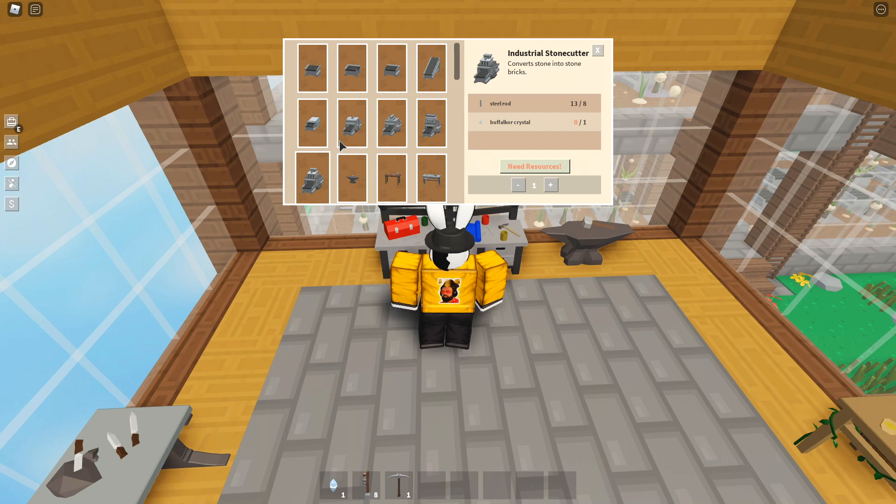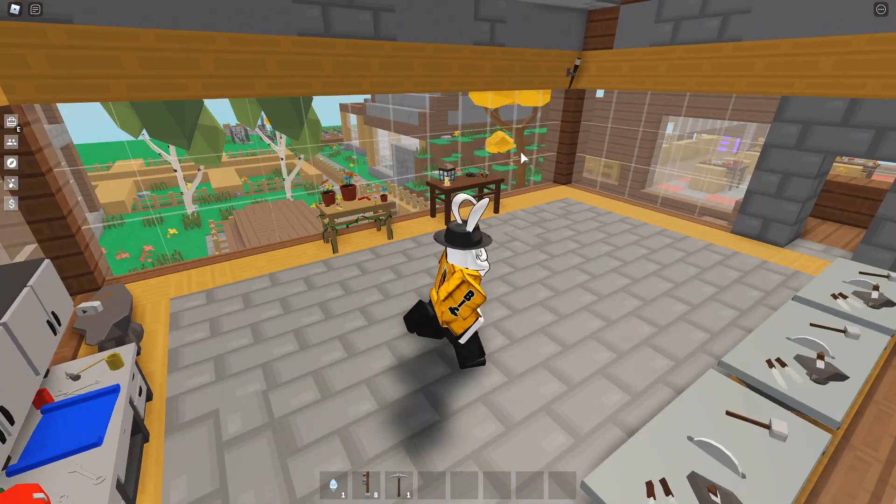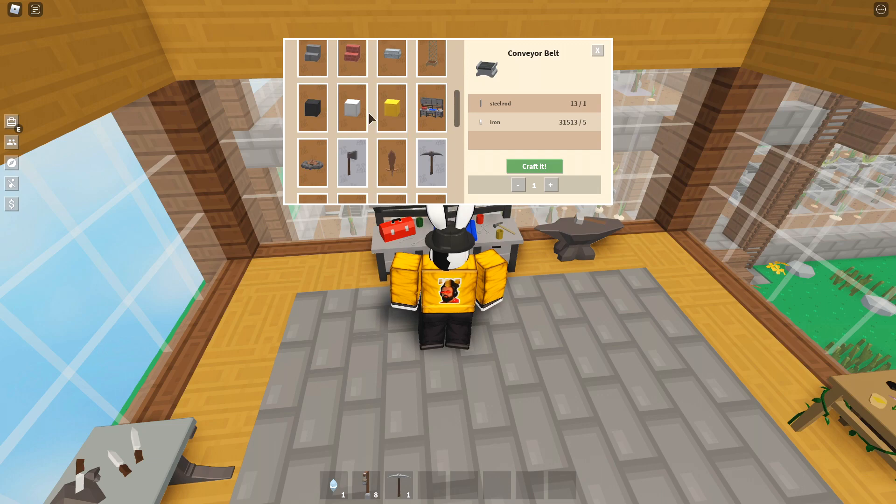You need eight steel rods and one Buffalo Core crystal for the industrial stonecutter. I'd imagine the Buffalo Core crystal is probably the same rarity as the pink gears from the slime island, but we'll figure that out as soon as we get to the island.